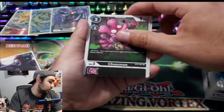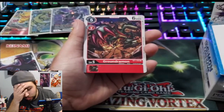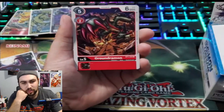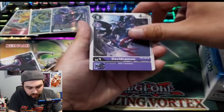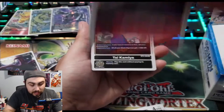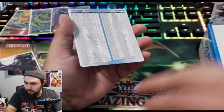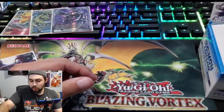Chiumon. Fun fact — we don't get Susanoomon until the next set. GroundRavelmon. Oh my boy! I really hope they do SlayerDramon and ExaVeemon soon. That's our uncommon. Dorumon. Wagurumon. Graumon — that's one of our rares. And Tai is our other one — nice!